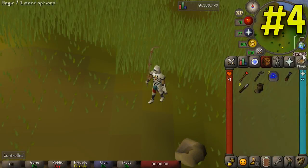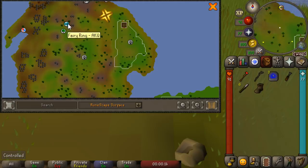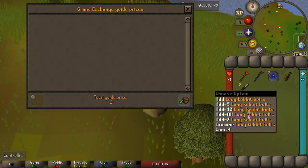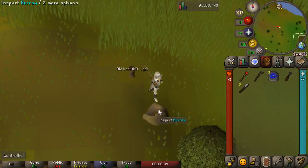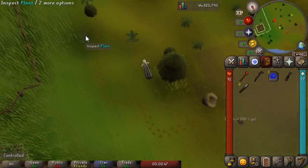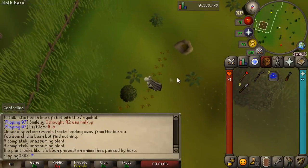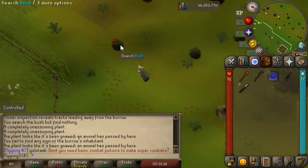Next up we're going to be catching razor-backed kebbits. To get here you want to come to the Piscatoris Hunter area — if you have access to fairy rings, go to fairy ring AKQ. You'll need hunter level 49 as well as a noose wand. What we're looking for is the long kebbit spike, which we can turn into the long kebbit bolt, and per drop it's worth almost 4k each. Come up to the burrow, inspect it, and you'll see a trail. Follow the trail and look for any plants or bushes in the area. Search all of the plants and a new trail will pop up. We got another trail leading down here.